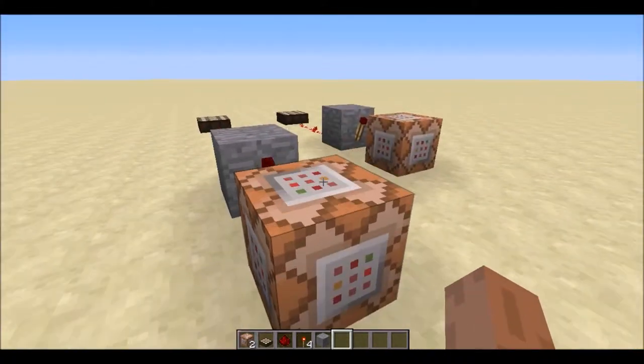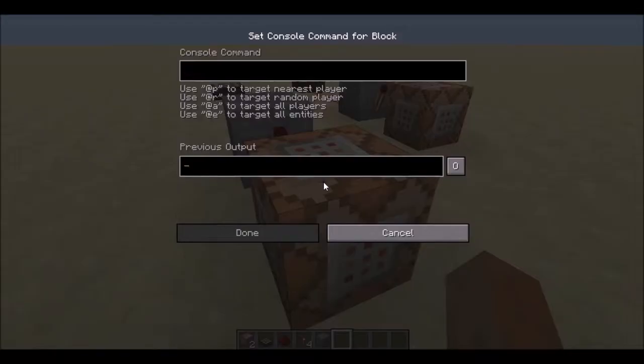This is what's going to be resetting the time. So we're going to go into it and enter our command. The command we use is /time set, and then the time for day is 6000. In the video description, or if you're watching this on Planet Minecraft, I'll have links for the different times and what they correspond to. So /time set 6000 will be setting it to day.